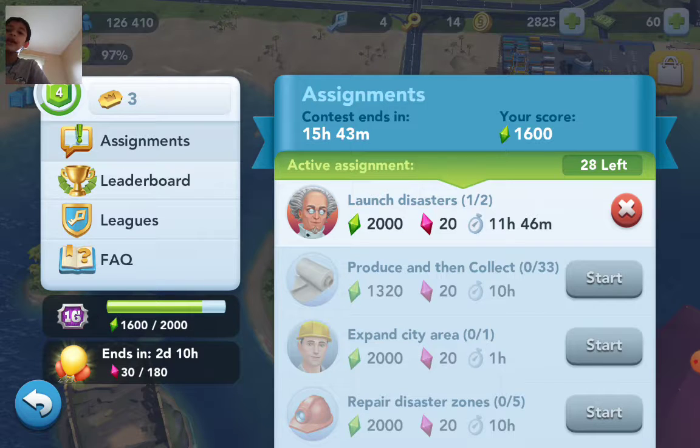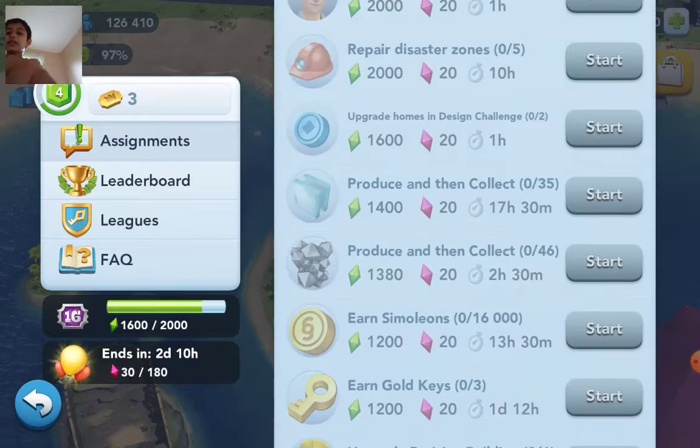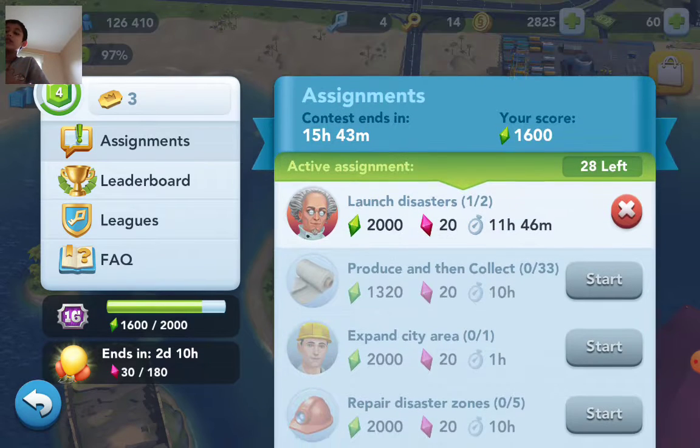Here you can do different tasks. For me, this is the task I'm doing right now — it involves disasters. You see those red things on screen? Yeah, when you do tasks you earn points.